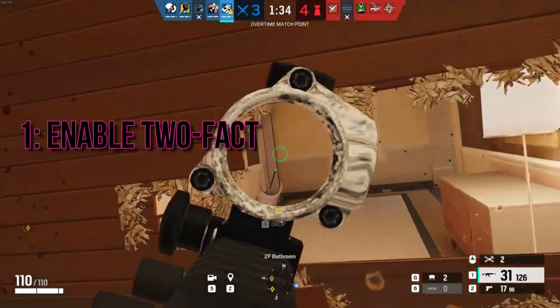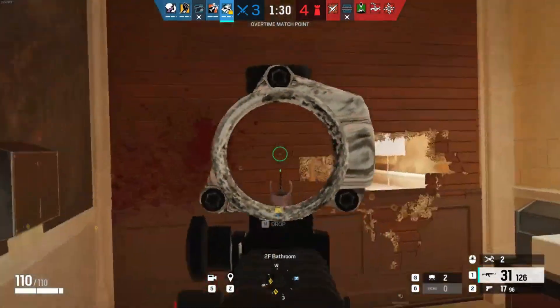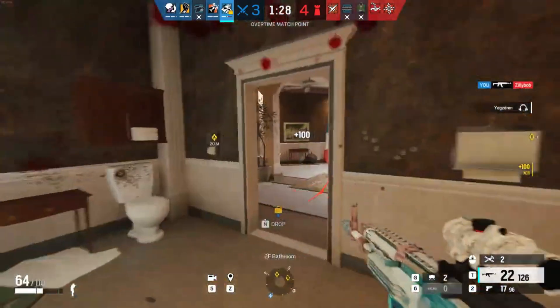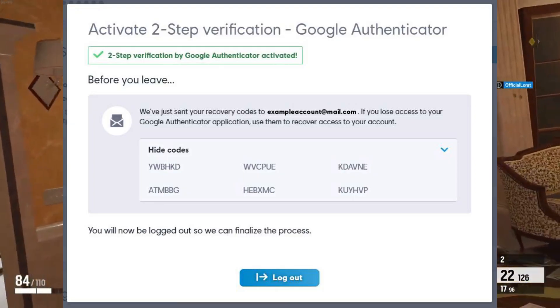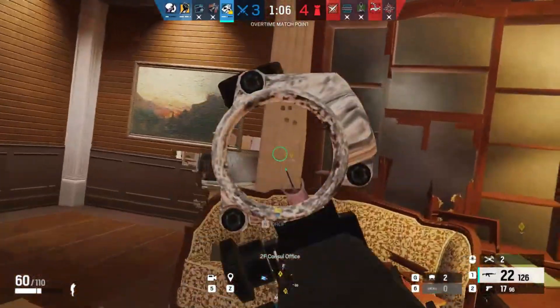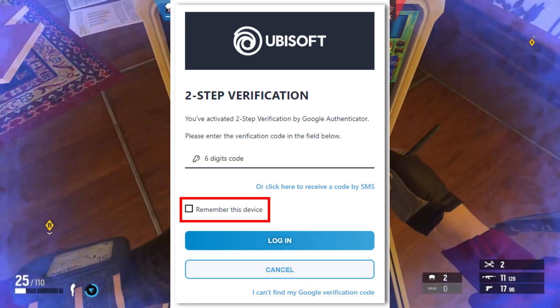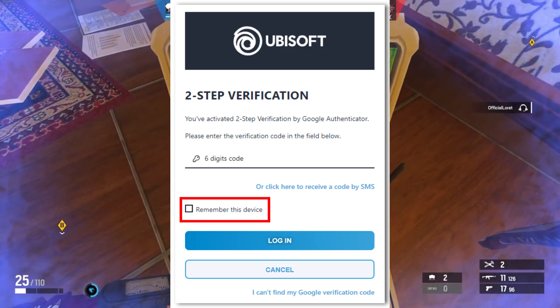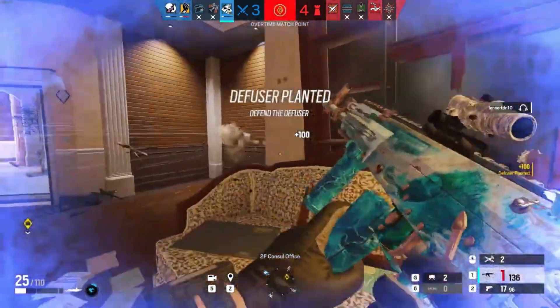Step 1: Enable two-factor authentication and update the Ubisoft Connect app. First things first, bolster the security of your Ubisoft account by enabling two-factor authentication (2FA). This step can often resolve Dolphin 004 errors. Head to your Ubisoft account settings, enable 2FA, log out of Ubisoft Connect, and re-log in to update your authentication information.